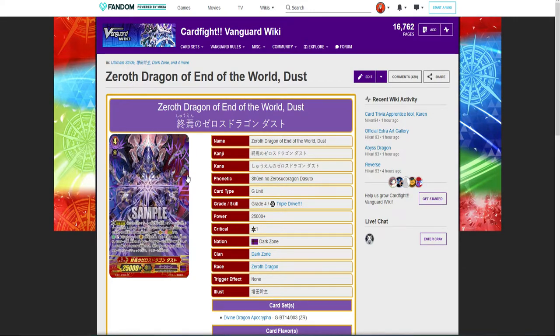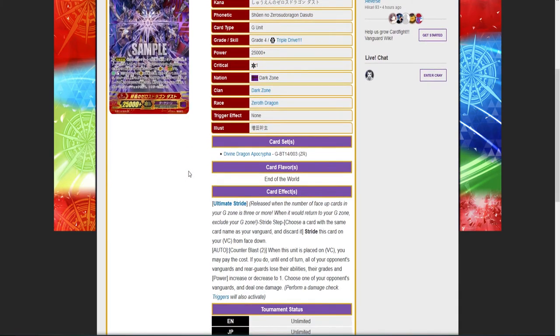The problem everyone's having with Dusk is its skill decreases your opponent's vanguard's grade and power down to one, and deals them a damage if they're at four or less. Dealing the damage is significant because if it's late game and your opponent's at four damage, you're dealing them five, giving them access to their heal triggers. Granted, if they're at four, you deal five, they heal and then take a damage — it's not going to matter too much. But I think this card is very good.